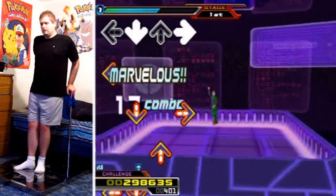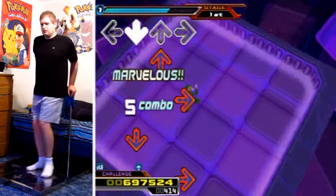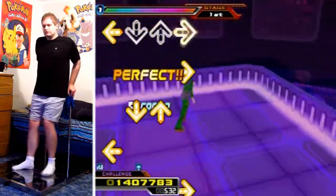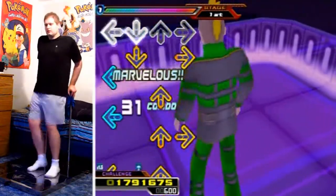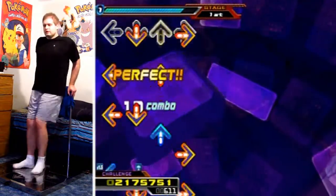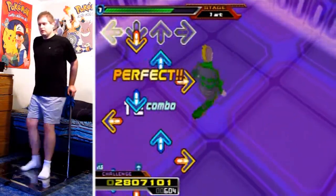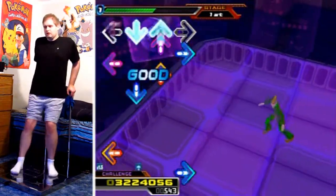We start out with some basic stuff here. I just double-stepped there to get into position, and then the step-jump start along with some crossovers. Don't be fooled by this speed up — it's the same speed as that crossover section. Here come the real step jumps that are probably going to trip you up; keep your feet as low to the ground as possible. You can do those by putting your right foot on the right and up arrow, your left foot on the other one, and just alternate your steps so you don't have to do the jumps.